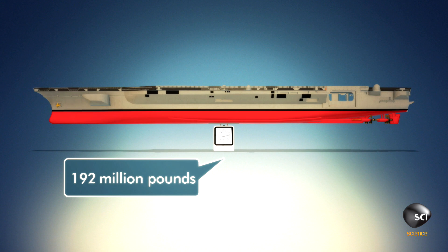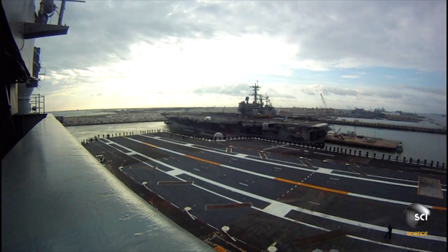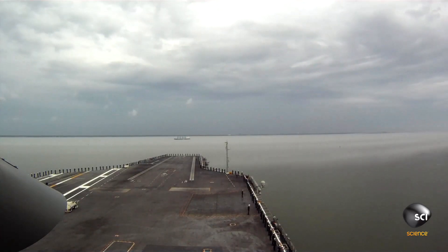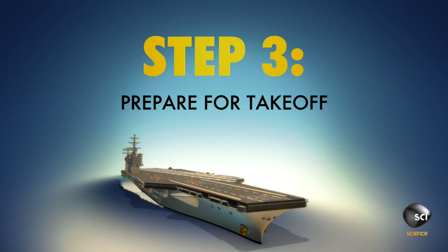This gives your aircraft carrier a total weight of 200 million pounds. Step 2: Give your floating city an airport. The flight deck is four acres and can launch an airplane every 20 seconds.